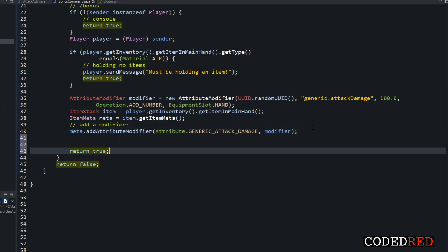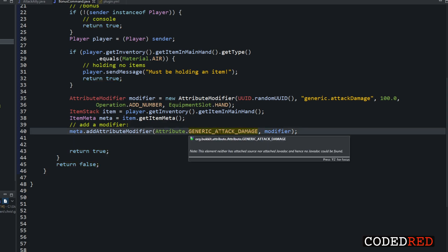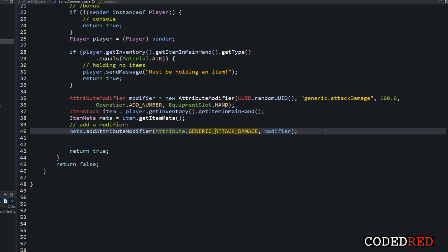This can be used for things like making a special sword that does double the damage of a netherite sword. But personally, I use attributes for hiding values in items. I have an XP bottle plugin and a money note plugin where you can store XP or money in an item and trade it. I hide the value in the attributes using something other than attack damage — some random attribute that doesn't really do anything — so the value is stored without weird side effects.